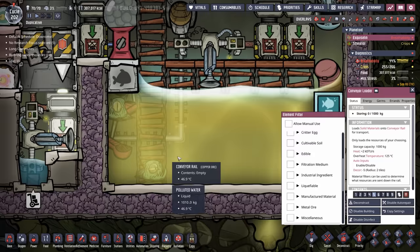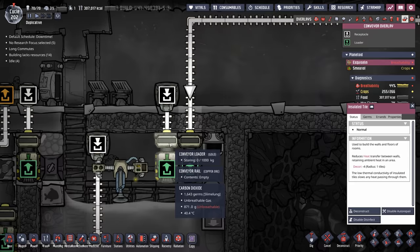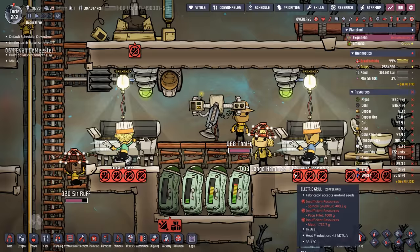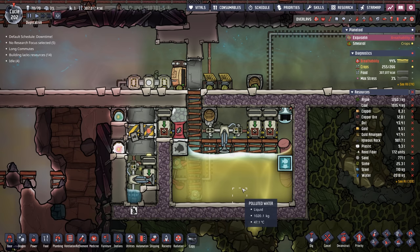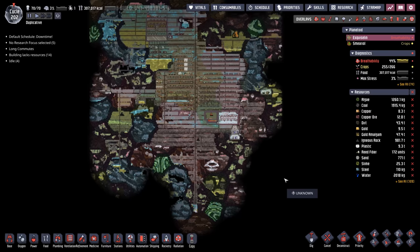Any fish fillets or eggshells that come out in here will get picked up by this auto sweeper and dumped back into this tank, where another auto sweeper will put it into one of two conveyor loaders. One just drops it through a conveyor chute for a dupe to handle. The other goes all the way up to our kitchen where one of our many cooks will cook it up into cooked fish — not only giving us 600 more calories than Paku filet, but also a little bit of radiation resistance.